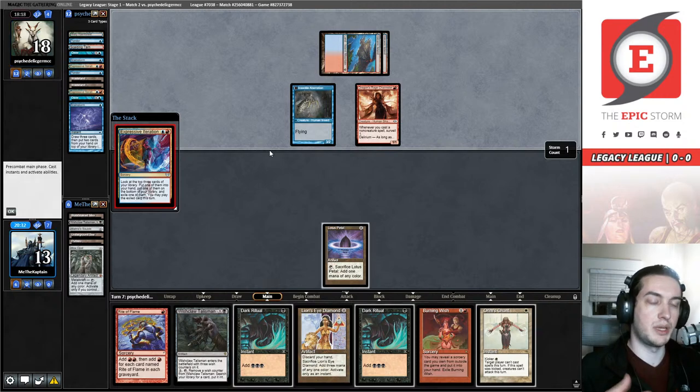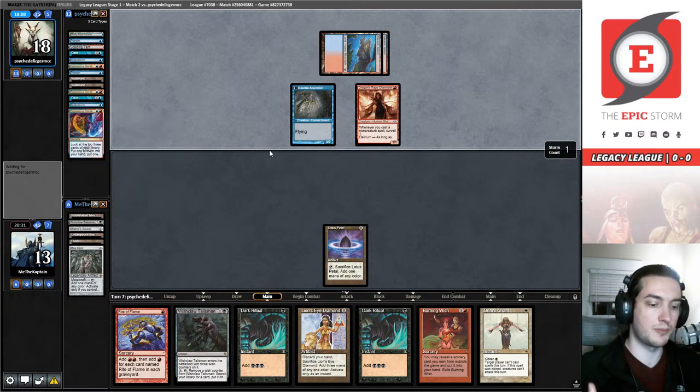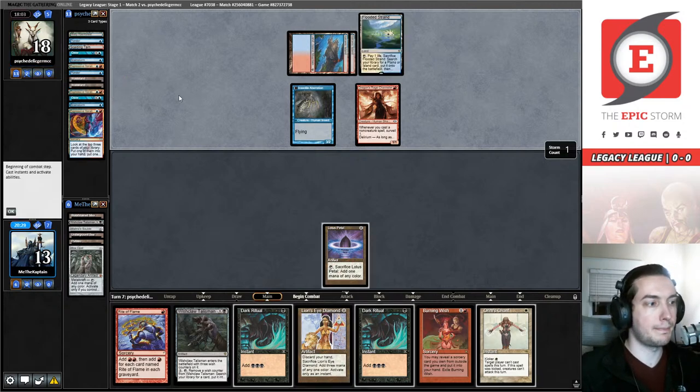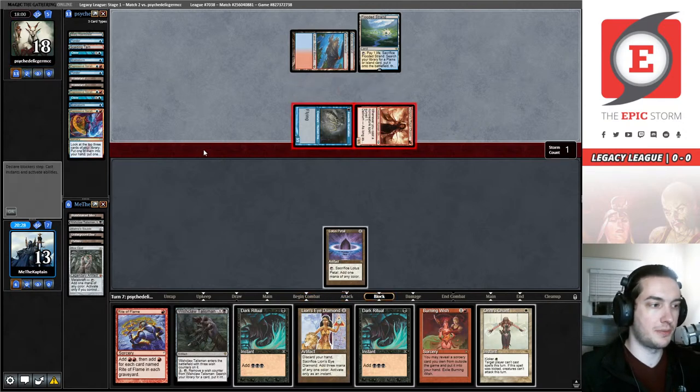We'll have to see how it pays off in the long run. If control becomes a thing as they figure out the Initiative matchup, then we're going to feel pretty comfortable with our Void Rends in the sideboard — we're playing two. We might be able to go down to one if that's not really going to be a prominent meta contender, but time will tell.